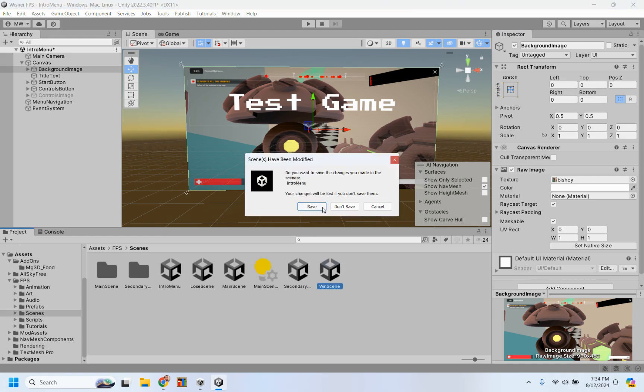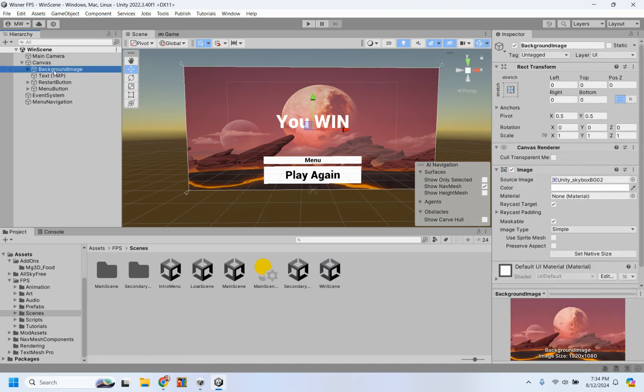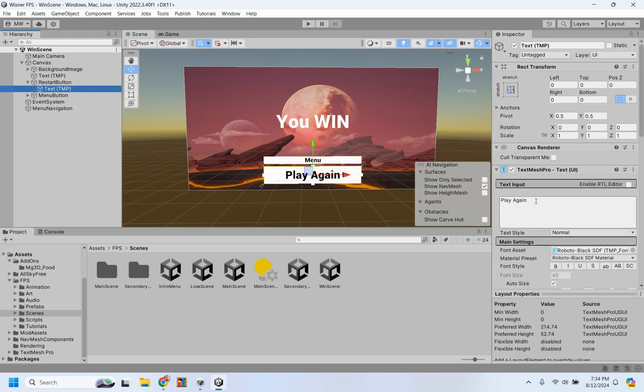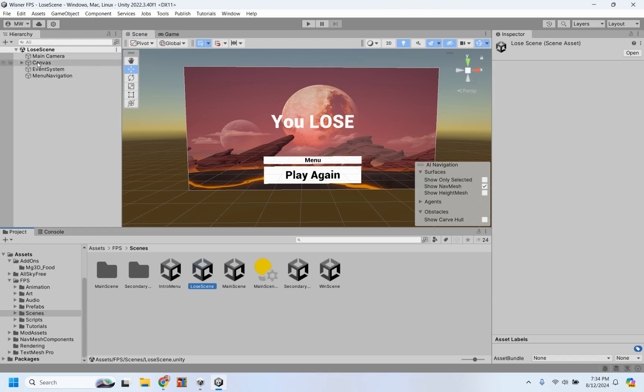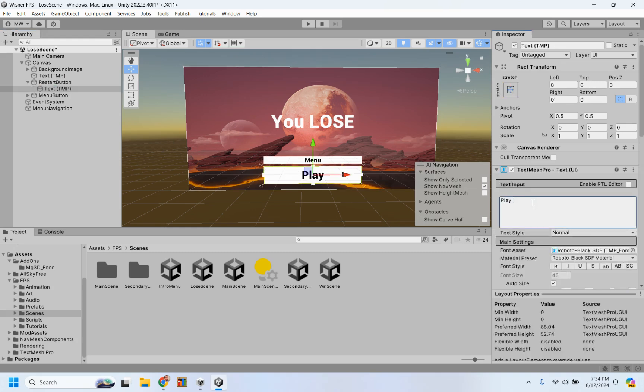The same goes for the other scenes. Your win scene, you edit the same way as the title page — edit the text here, edit the background here. You can also edit the buttons if you want. For instance, that text says 'play again' — maybe you want it to say 'try again?' You could totally do that. The button is still going to work the same way because we haven't changed the code, just the words. Feel free to customize those three scenes however you want: the title page (intro menu), the lose scene, and the win scene.